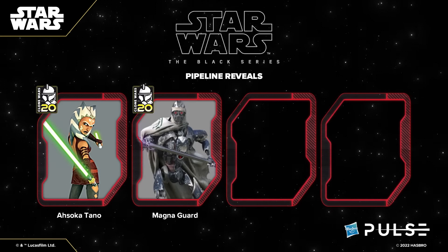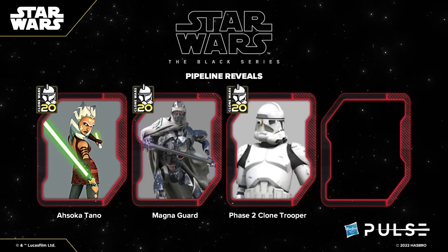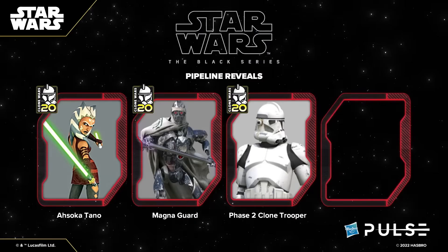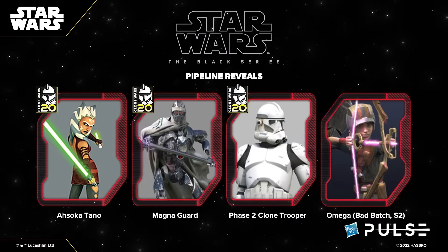Next one is Magna Guard — we are finally getting more prequel droids in the Black Series line and that's what a lot of us wanted for a long time. Next one is Phase 2 Clone Trooper: a clean white armor Phase 2 Clone Trooper that we also wanted for a long time. I have to say that this figure already exists as a custom over on Aliexpress — I'm guessing that this official release will use the same clone trooper body that we have in so many variants but now they are giving us the clean white one. The last pipeline reveal is Omega from the Bad Batch Season 2. We already completed the team for the first season so of course they will change their design a bit for the second season and make new figures, so this new Omega is a start of that.